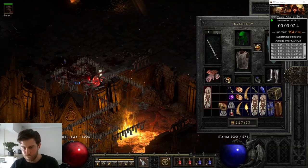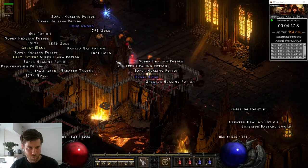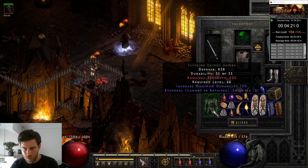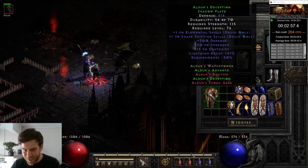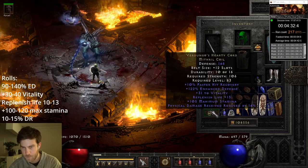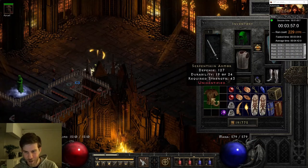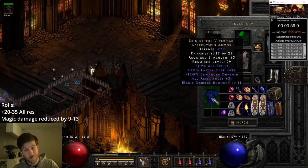Over the next 50 runs, I found another 7 MF small charm, a Treachery base with 838 defense, Elder's Armor on run 204, a Viperdusk's Belt that rolled 14% DR on run 217, and a Viper Magi that rolled 31 all resist on run 229.